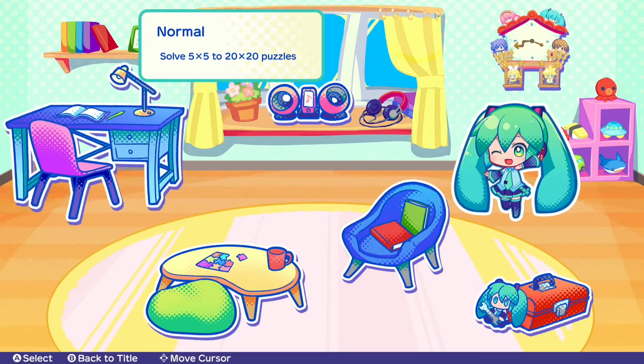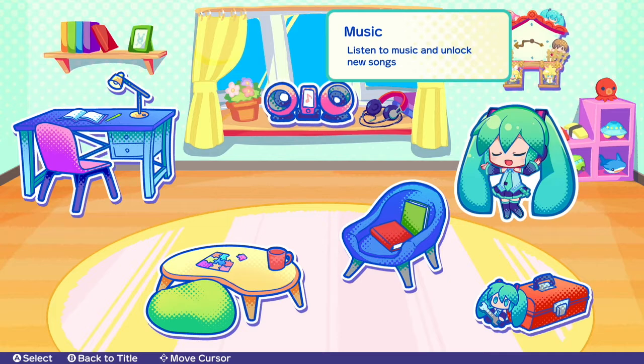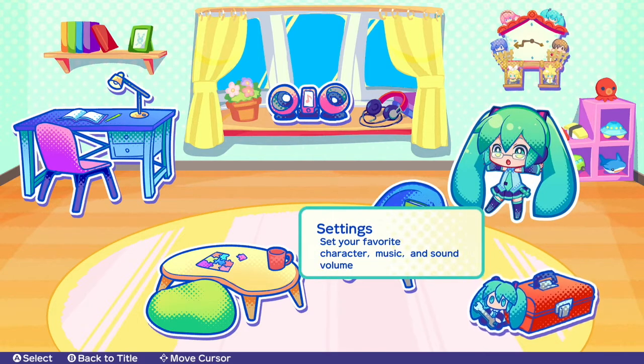Normal, 5x5. Special — complete one big artwork by solving 15x15s. List of music and unlock — oh, so you're actually going to unlock music. Gallery, settings, select your favorite character, music, and sound volume.